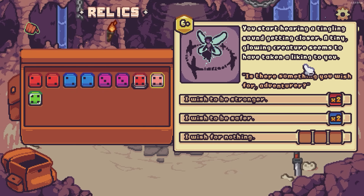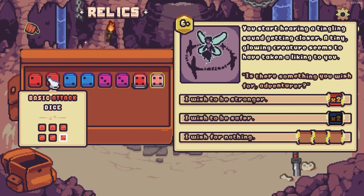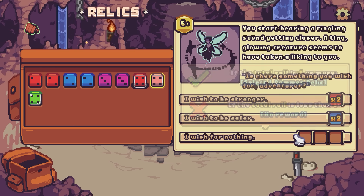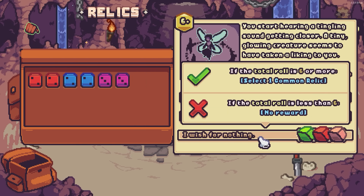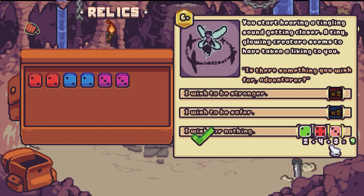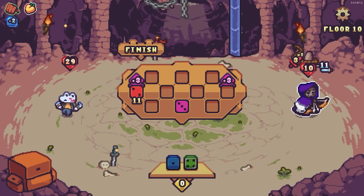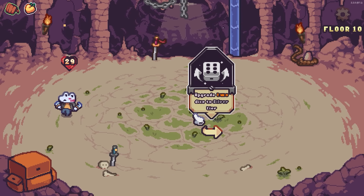You start hearing a tingling sound getting closer — a tiny glowing creature seems to have taken a liking to you. Is there something you wish for, adventurer? I wish to be stronger. If we roll a six... it's not great odds. I wish for nothing — if the result is six or higher we gain a relic. I feel like we can roll a six pretty comfortably there. Nine! Increase max HP by six — love that. 29 health. Let's do the super buff — wow, we just instantly kill. Sweet. Combo, really good.